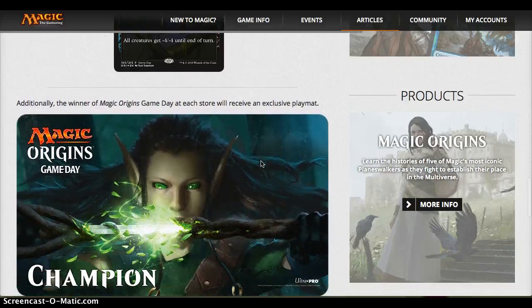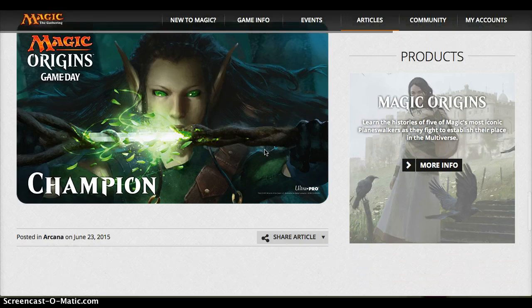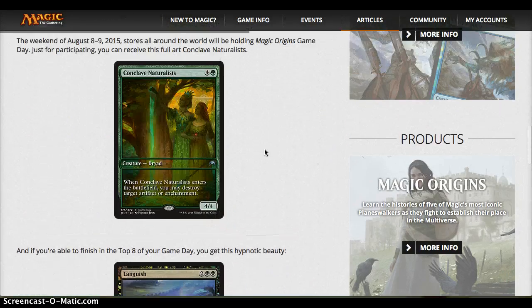Additionally, the winner of Magic Origins Game Day could get this sweet play mat. Seriously, absolutely stunning. I can't tell if this is Nissa or just a random elf, but it kind of reminds me of Elvish Champion, which is kind of funny because it's a champion play mat. Beautiful artwork. Really cool how this branch becomes a sword. Fantastic design. All-around, the promos look pretty sweet.